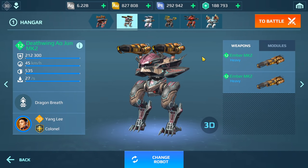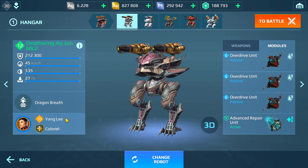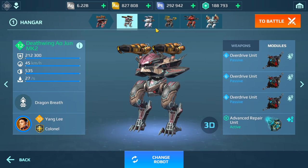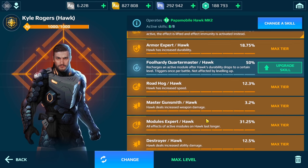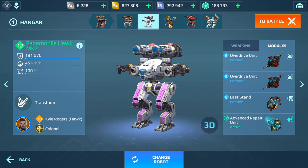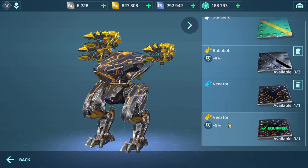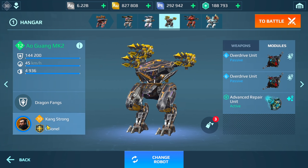As you can see in my hangar, we do have the Ao Jung here with Ember Weapons. I have Overdrives, Advanced Repair, and yeah, I think this hangar is going to be kind of interesting — a bit challenging. We have some bots here that I have not run in quite a while, the Ao Kuang being one of them.